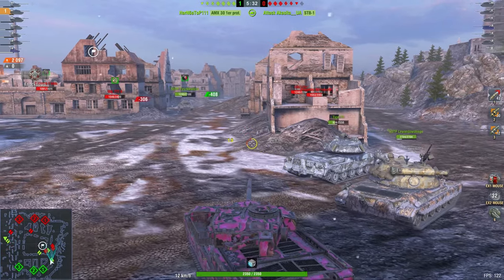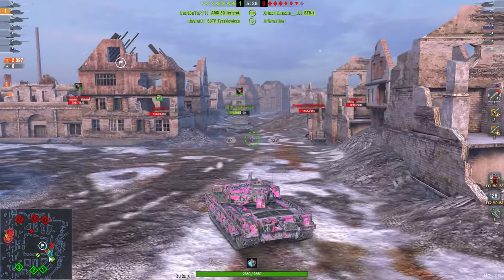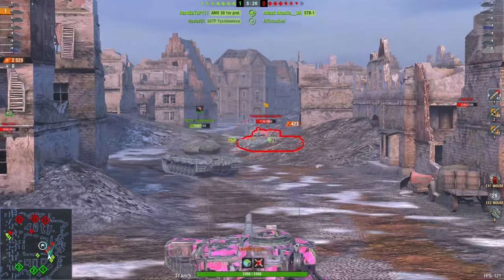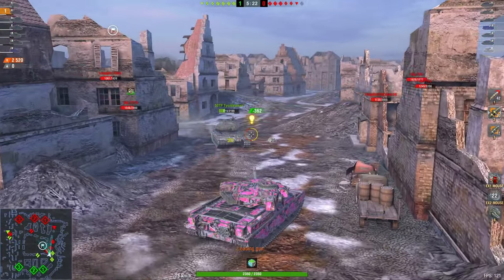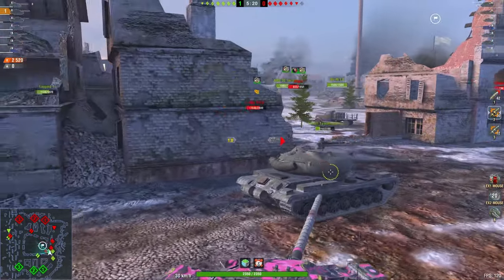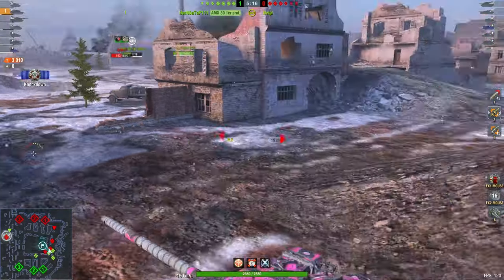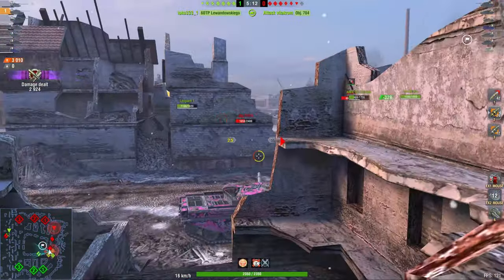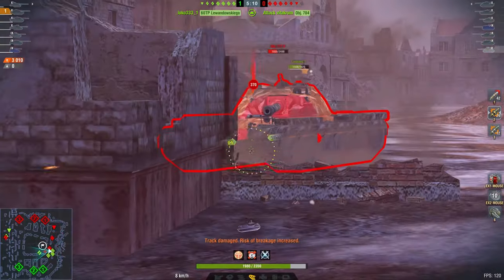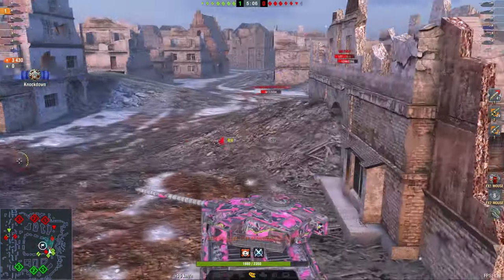The weird thing about the Chieftain is that it's also a really large vehicle, so you're going to have to watch out to not get shot. The cupola on top of the tank is very massive, and you can't really hide in small ditches like an Object 777 could. But you can pen the front lower plate of the 777 with Hesh, which is very lovely.